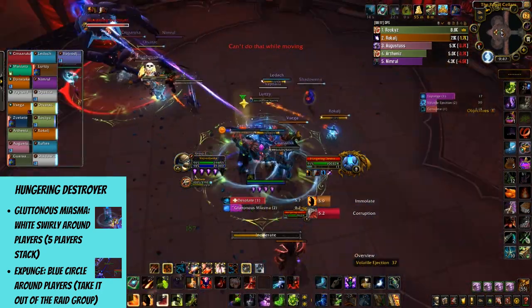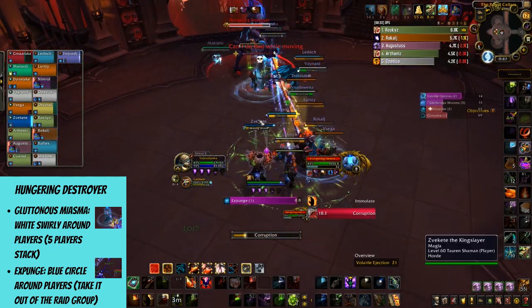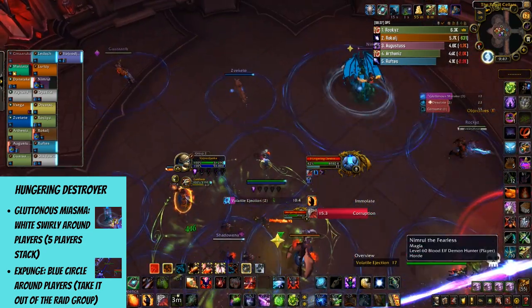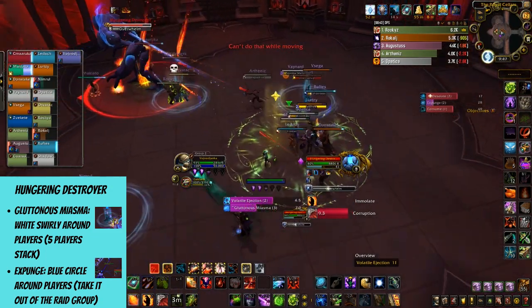However, don't have more than five players stacked in the same group since you'll get your healers in trouble for no good reason. On the other hand there's Expunge, another debuff that you'll notice by having a blue circle around you. The more health you have, the smaller the circle is.